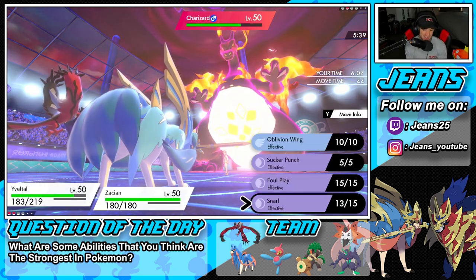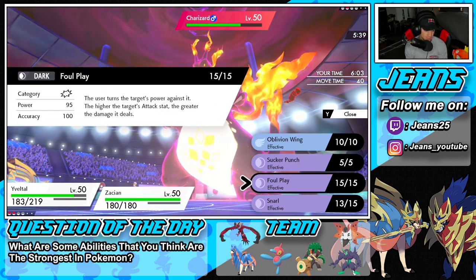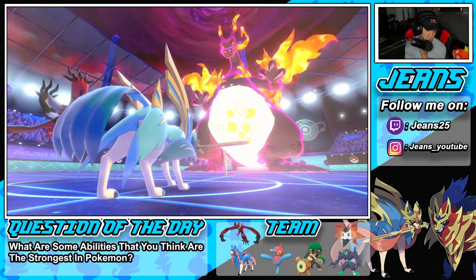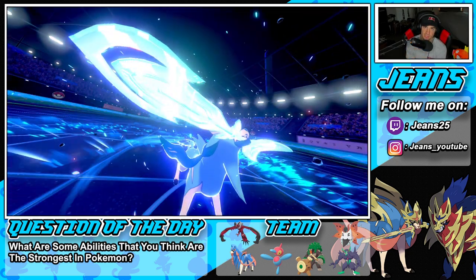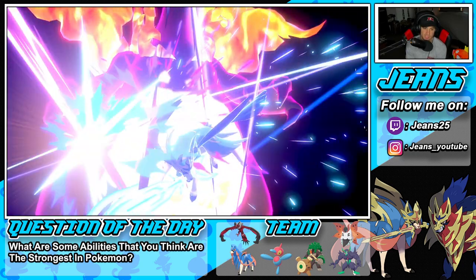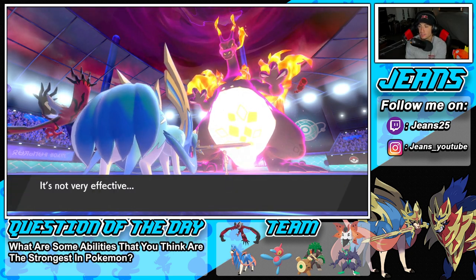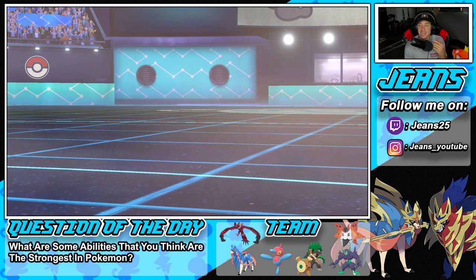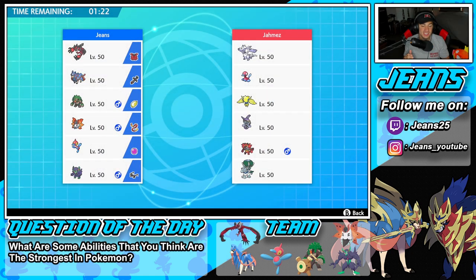From here I go Oblivion Wing to chip up damage and Behemoth Blade for the most damage since Zacian outspeeds. Zacian KOs the Dynamax Charizard, which is absolutely insane — it should not be able to kill a fully Dynamaxed Charizard at 75% HP with a not-very-effective move. To this day I still don't understand how the developers allowed Zacian to be this strong. But we take those wins — battle one is done.